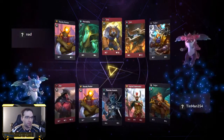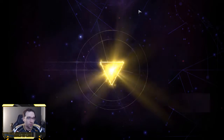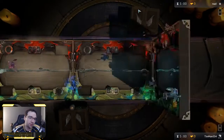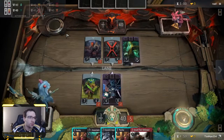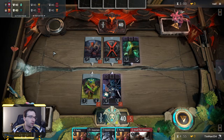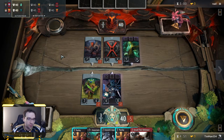Hey everyone, Tinman here playing some red-black hero killers in constructed gauntlet. We'll see how this goes. Looks like we're up against another red-black deck — it doesn't have all the same lineup, running a couple different ones: Necrophos, Urza, Sven, and Tinker. Four of our heroes are different; we still have Bounty Hunter in common. Let's see how this matchup goes.